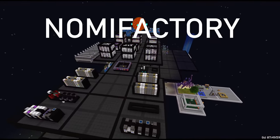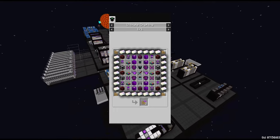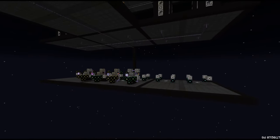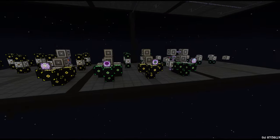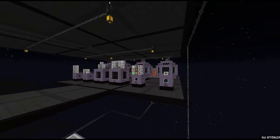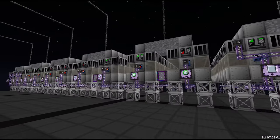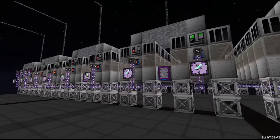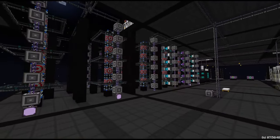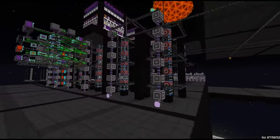Hey everyone and welcome back to NomiFactory, where we continue our mission to get the creative vending upgrade. Last episode we got our tier 2s and tier 8 microminers on passive, and got those wired into their own microverse projectors along with some of the other missions we'll need to finish the game. Our assembly lines got some upgrades to decrease crafting times, and we also added some slots for Draconic Evolution Fusion crafting which we're going to have to make use of today.